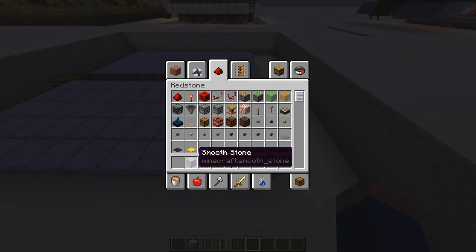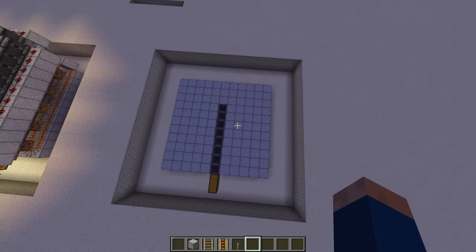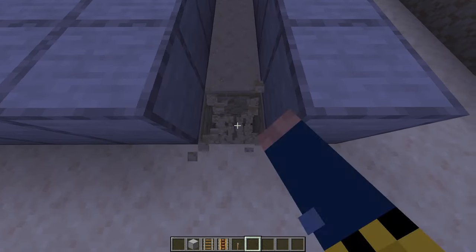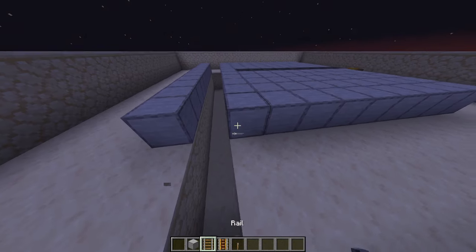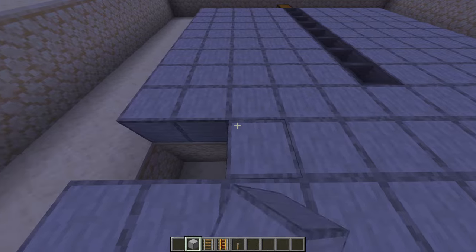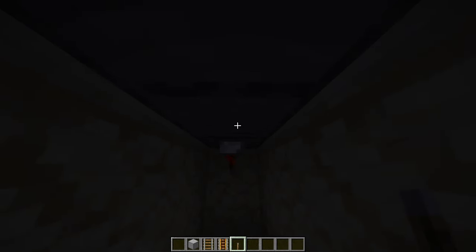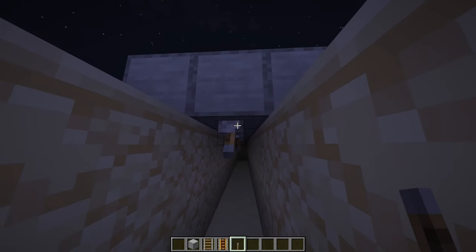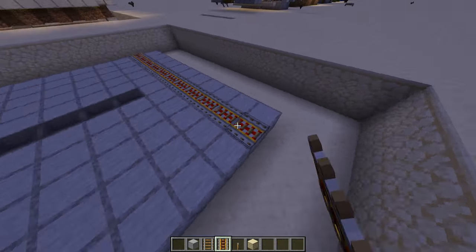For this next step, you should have any block of your choice, rails, powered rails, and levers. Then, by using the hoppers, you're going to be able to find the center block. Then you're going to remove this column and dig down two blocks here. We are then going to place the column back. Now we can go under this, and under each block, place an activated lever. To make sure that you did this correctly, place the powered rails on top, and each one should be powered.